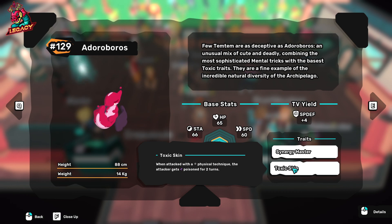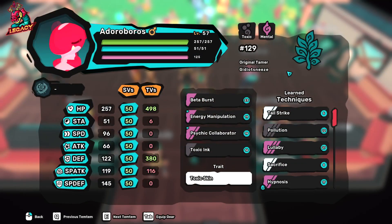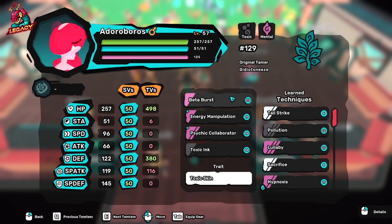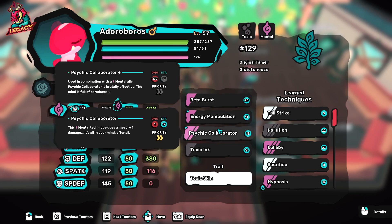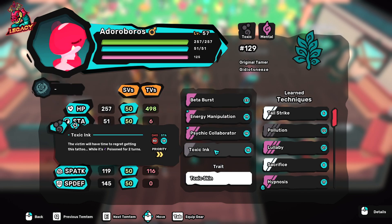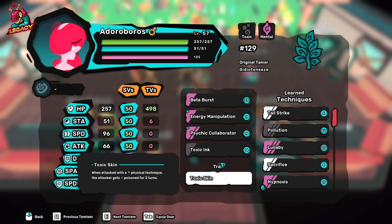For a new player, I would recommend Synergy Master as my go-to suggestion, but Toxic Skin is not bad if you're playing a tanky team. With that being said, let's jump into the moves, items, and gear for Eduro Boros. Here we are on the move page.